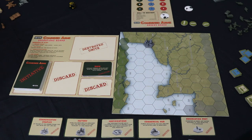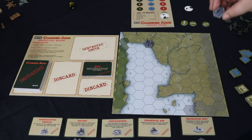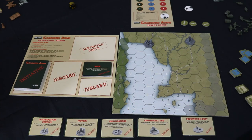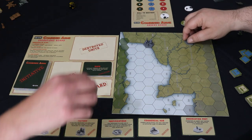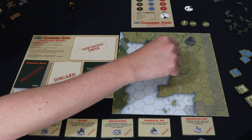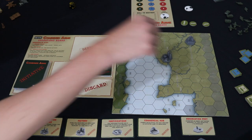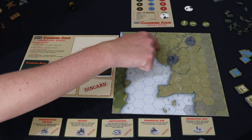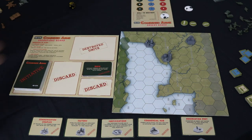I'm going to pick the observation post next, just because it's nearest — I'm a role player. I think we could do with a factory — a coastal factory, no doubt. The factory there, and it obeys the rules: it is not within two hexes of another objective and it's not adjacent to the board edge.